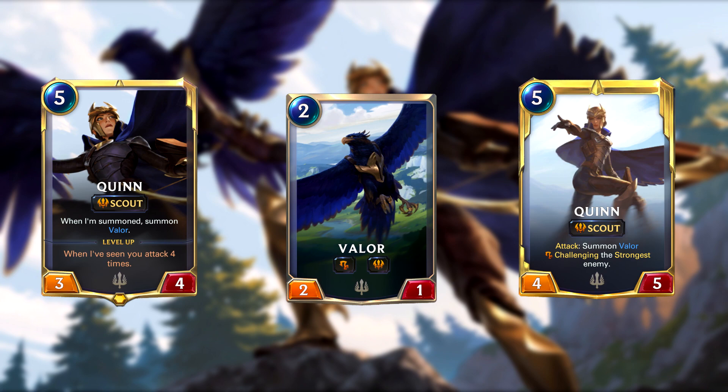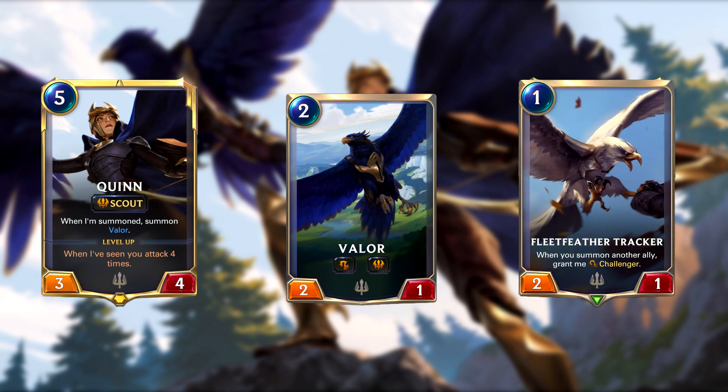I do think her level 2 is pretty good though. Valor will help protect Quinn by challenging bigger attackers, forcing your opponent to use smaller units to block Quinn. This is something you can do with Challenger units anyway, but the extra Valor that comes into play doesn't cost you an extra card. This could snowball if you already had other Valors in play from earlier — it's like getting free Fleet Feather Trackers that automatically challenge the most threatening units your opponent has.